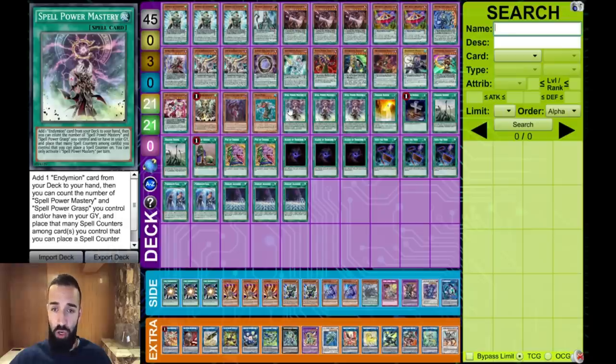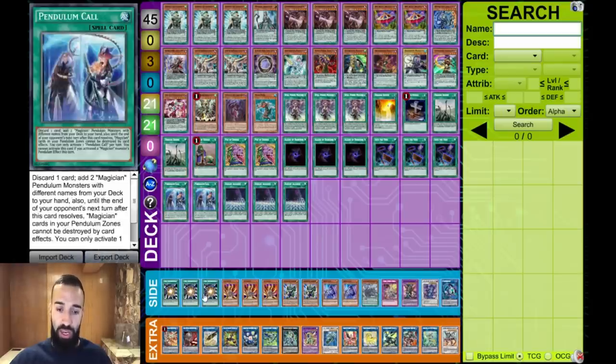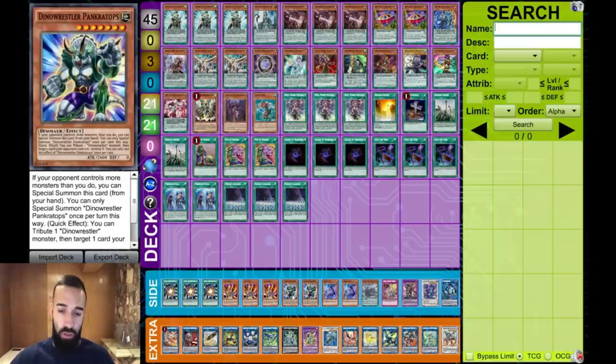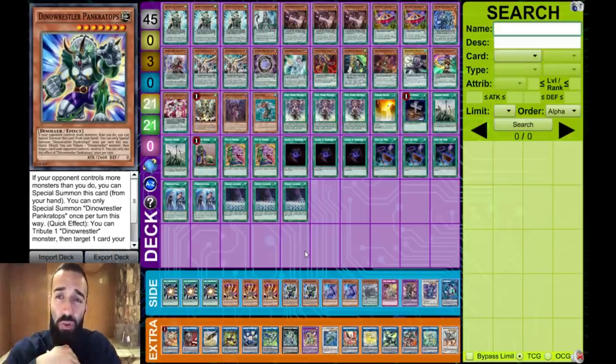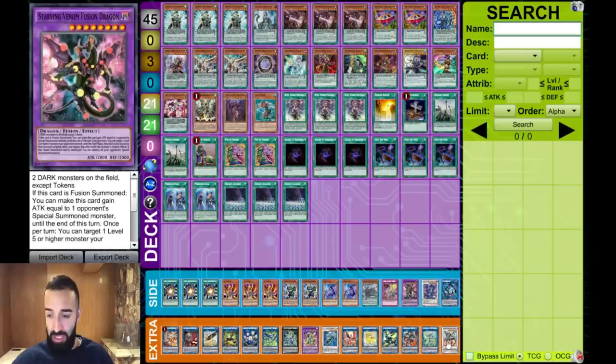There are eight draw cards and eight search cards — three Mastery, five Pen Call. Going second against Colossus, you'll side out those eight for three Super Poly, probably three Lava Golem, and leave two Mastery or two Downers or whatever it may be. Once you side out the search spells, the Magician engine becomes literally free, because dealing with Colossus — even double Colossus — is the easiest thing in the world.